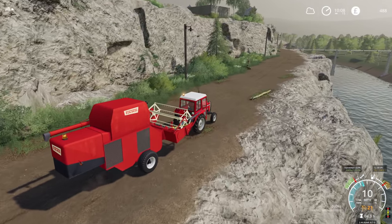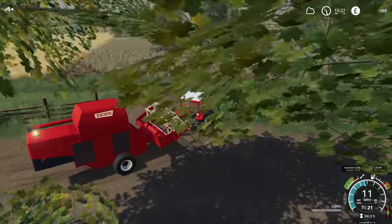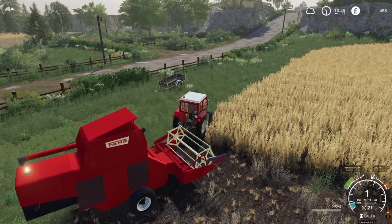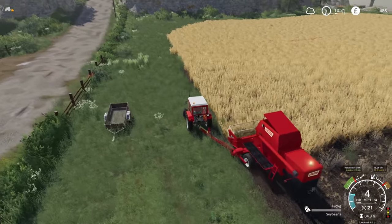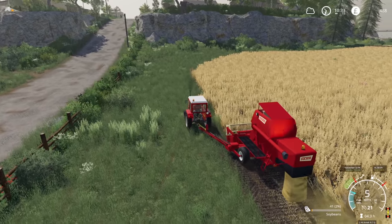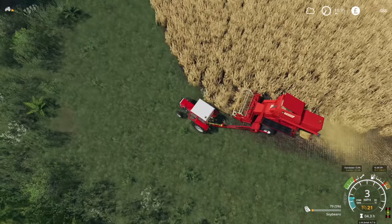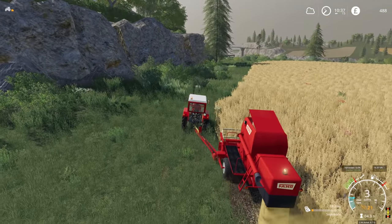Once we get this soybean crop out of the way we'll have the money to really start doing different things. We mustn't forget the grass headland around the field - the field needs to be extended or we need to cut that grass and use it. As for the beans, there shouldn't be an issue putting them in the trailer - the biggest problem is going to be the trailer capacity. That's partly the reason I went with beans in the first place, so we don't have a crop which yields massively - we want fewer liters but higher prices.